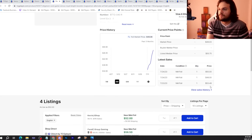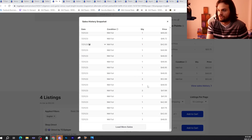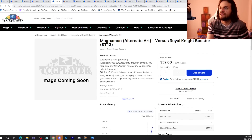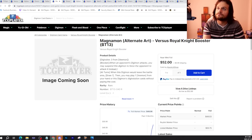Magnumon alt-art is also going up in price. It was actually one of the most expensive alternate arts in the set originally and it still kind of is, and people are buying it. This will go down eventually. You need four of this to play the Royal Knight deck, and if you're playing Armor Rush, you also need four of this card. On top of that, out of all the alternate arts in the set, the alternate art pattern used for BT13 Royal Knights just looks better on Magnumon than anything else in my opinion. For now, if you don't have this card, don't get it — sell it if you have it.